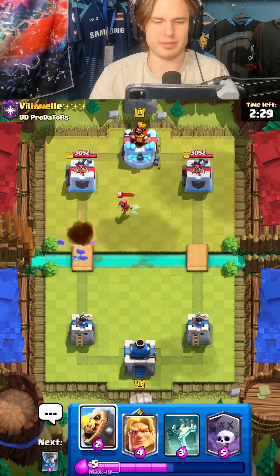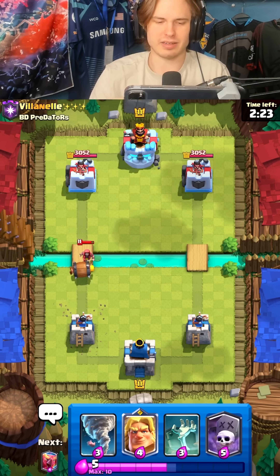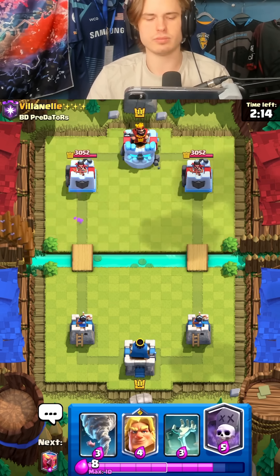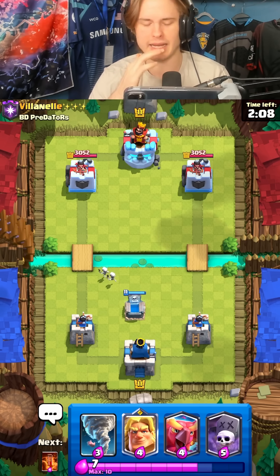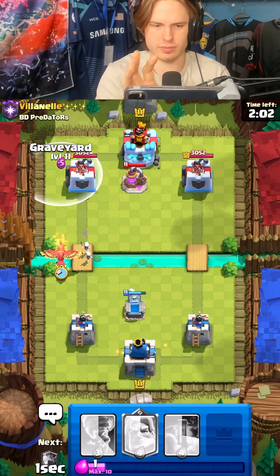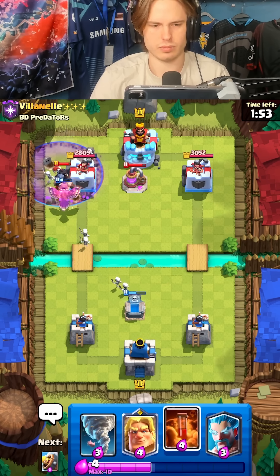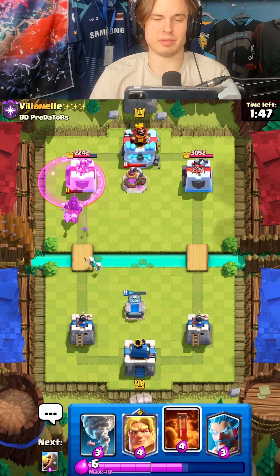Morn is like the second best player in the world — he was second at the world finals last year. Let's go for barbarian right here, take this wizard out. Getting a tombstone down — he's got giant, minion horde, and a pump. Dark prince just defended all of that somehow.